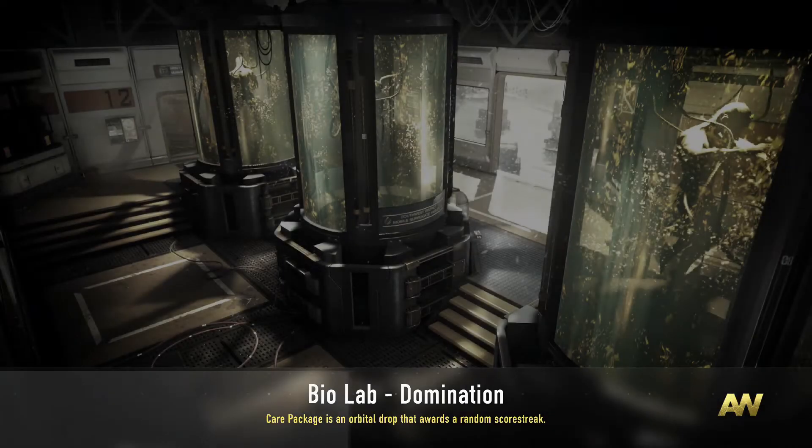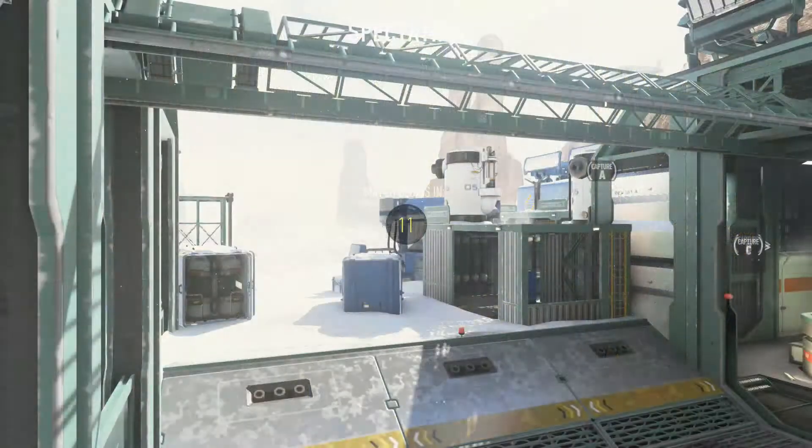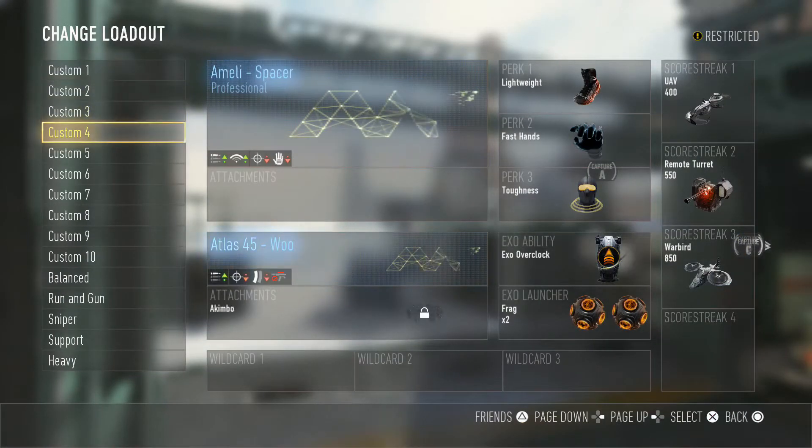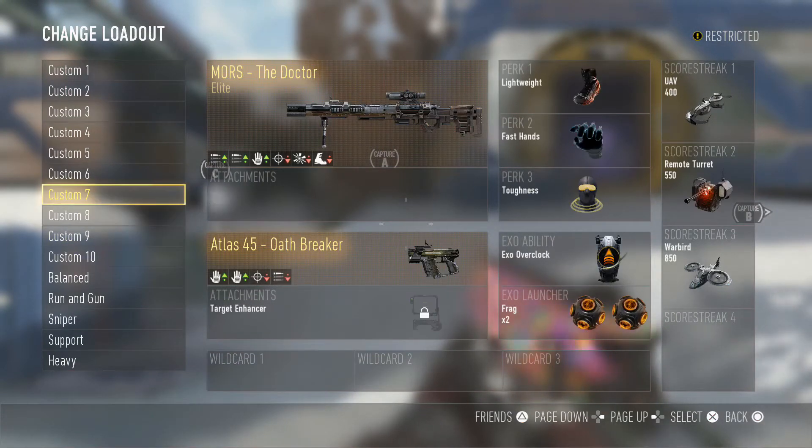Basically what this feature would allow you to do — it's probably not going to come, but I just wanted to do this little concept art — it basically allows you to trade items with friends that you earn via supply drops. For example, somebody has a Speakeasy, or they have an extra one, and they really want an Insanity, and you have an Insanity but you want a Speakeasy — you can do a trade.